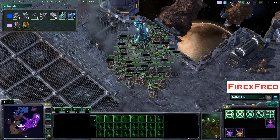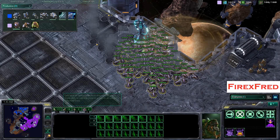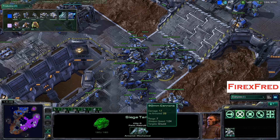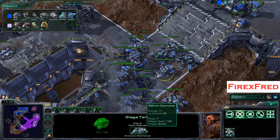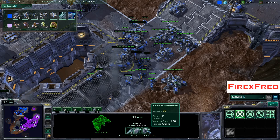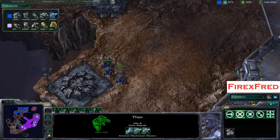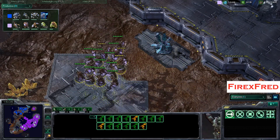We just don't see that a lot. Meanwhile, these upgrades are about to be completed. And with those upgrades, these vehicles are actually just so strong — doing a ton of damage. 33 damage for ground weapons, and 14 versus light, which is of course what these Mutalisks are.